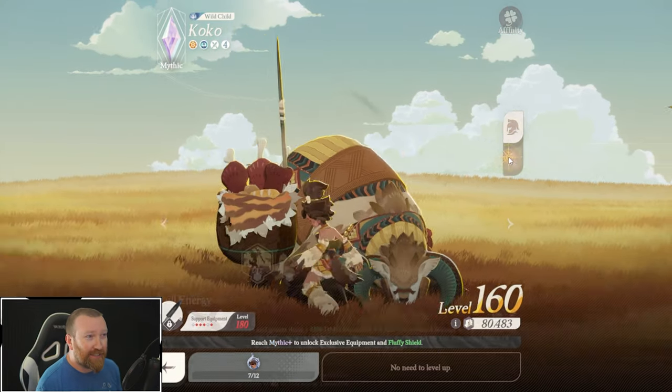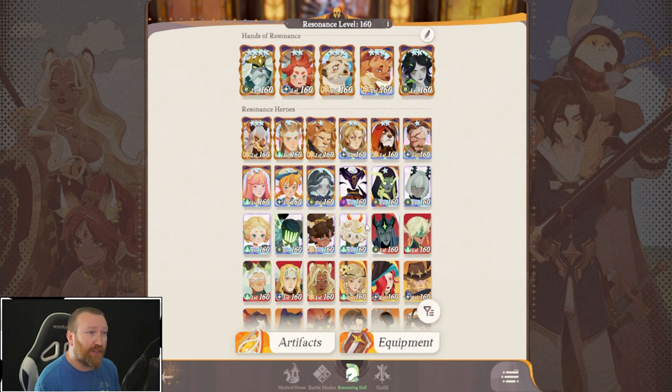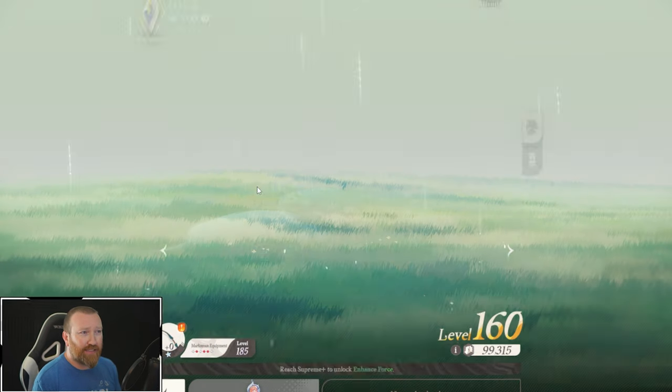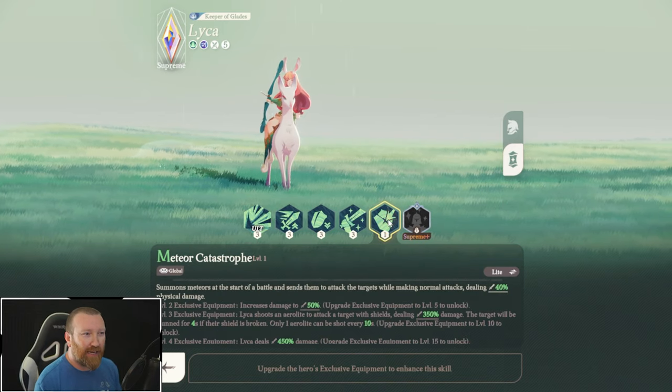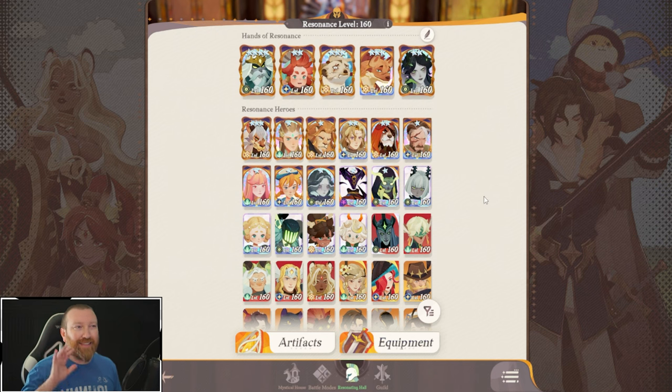Another debuffer you can run on this team is Coco. She debuffs and also buffs attack for your team, which are really, really good. The only other one I would consider is Laika, but I feel like you need to get her to Supreme plus to really get a benefit reducing the target's physical defense. Laika is probably not one you are going to be able to afford, but those are all the debuffers you want to maximize your damage.